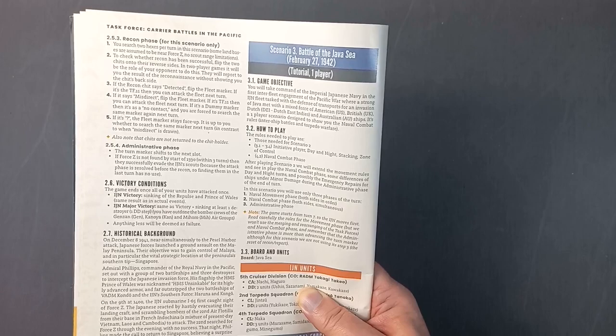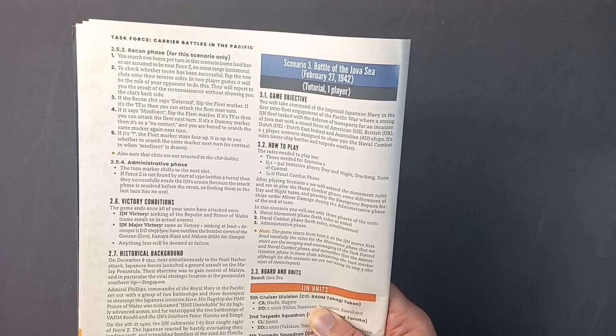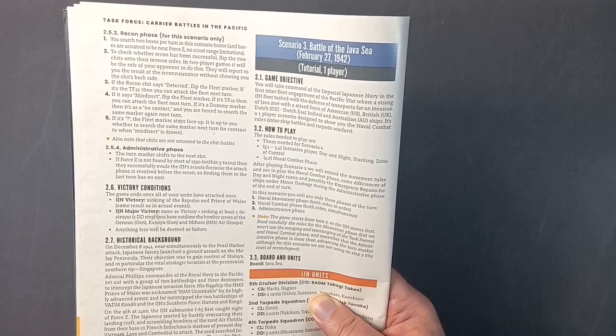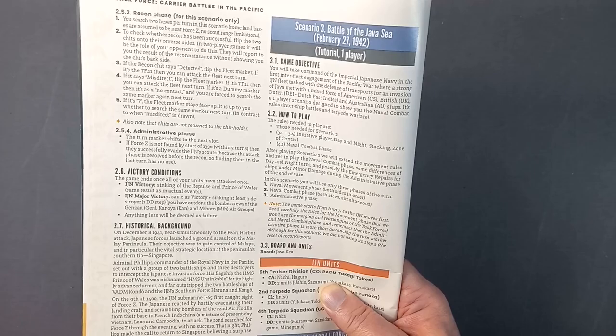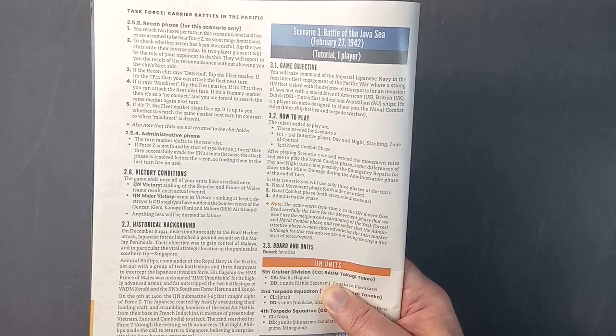The game objective: you will take command of the Imperial Japanese Navy in the first inter-fleet engagement of the Pacific War, where a strong Imperial Japanese Navy fleet, tasked with the defence of transports for an invasion of Java, met with a mixed force of American, British, Dutch and Australian ships. It's a one-player scenario designed to show you the naval combat rules, inter-ship battles and torpedo warfare. Here are the rules we need to play.